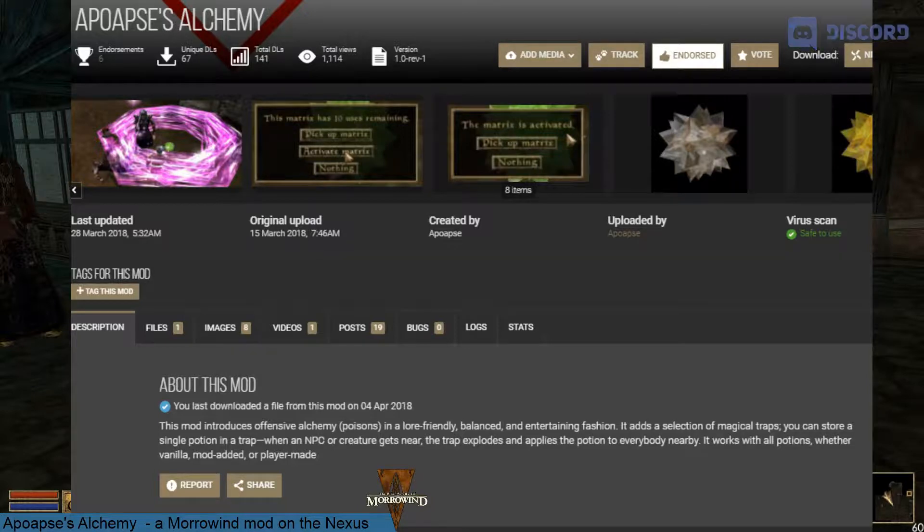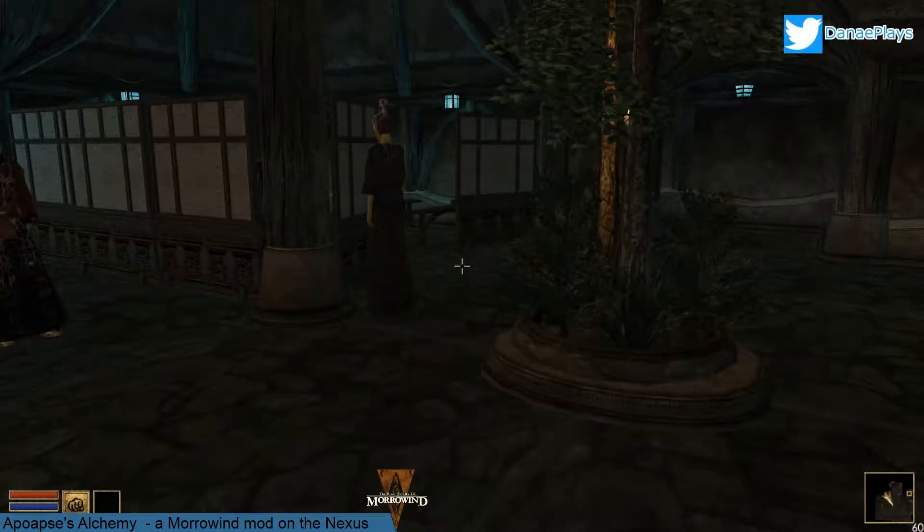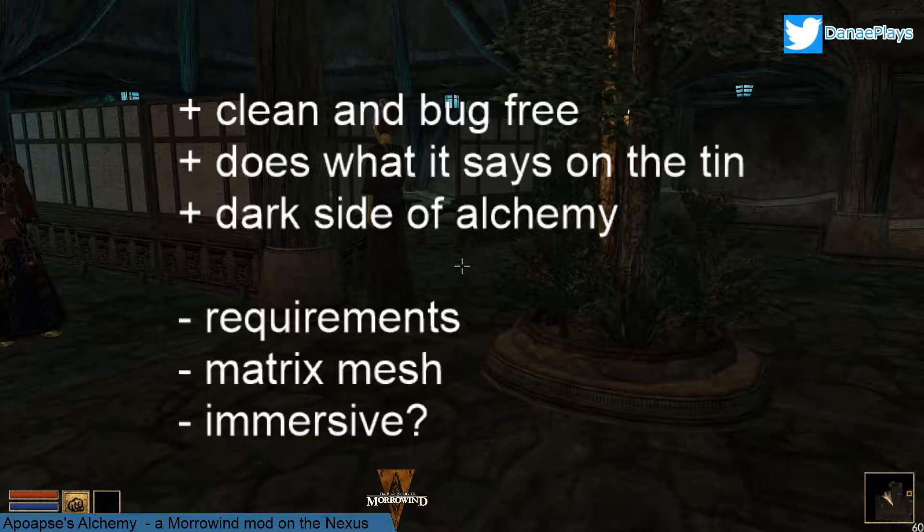I love that about it. Entertaining: I certainly enjoy watching NPCs trigger the matrices. As far as I'm concerned I can say without any hesitation that it does what it says on the tin. I've also checked the mod — it is clean, it is bug-free, I didn't get any warnings — and it brings the dark side of alchemy, which is a whole new aspect of the game. You can finally roleplay an alchemist and use your skill to survive.